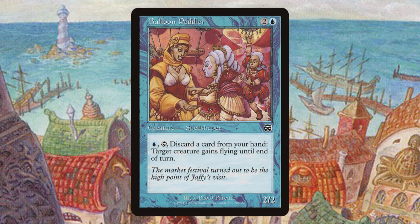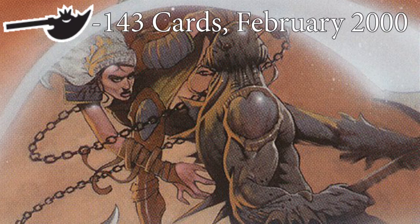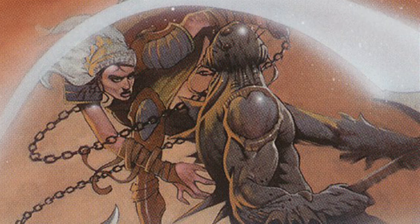Perhaps it got swept to the side given the general unpopularity of the block it was a part of. The Nemesis was released on Valentine's Day of the year 2000, making it the first set released in the 21st century. Now we've talked about the Spellshapers, and although they were quite evocative and flavourful cards, decks built around them never really defined the meta of Mercadian Masks. No. Tournaments involving the cards from Masks block were defined by Rebel decks.